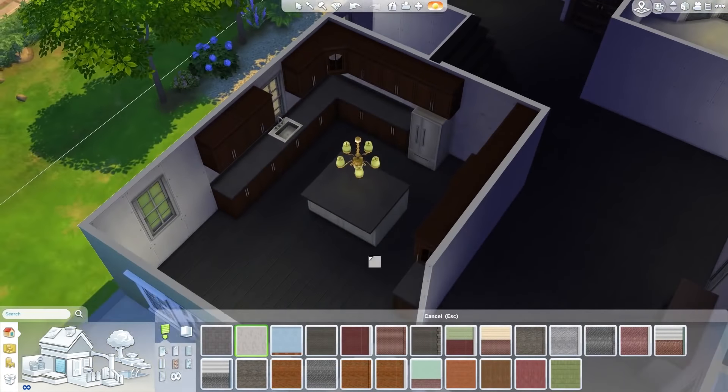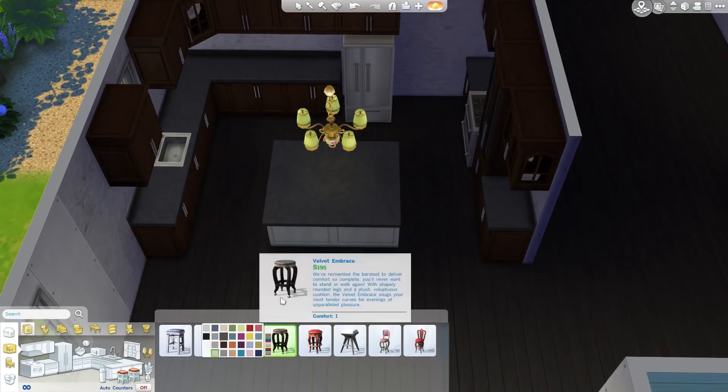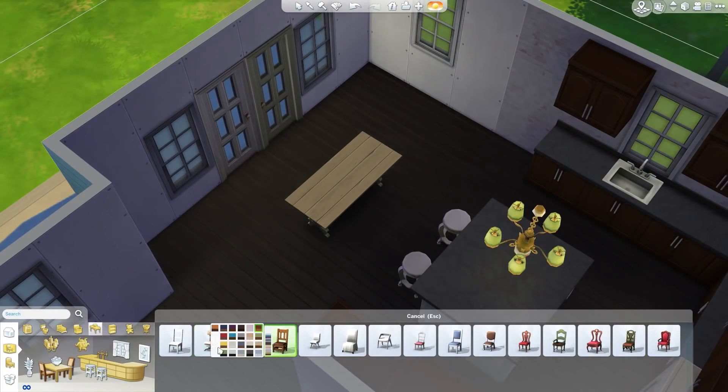The kitchen in the real house has wood floors, which I guess makes sense — look at me saying it's weird to have wood floors in the kitchen when my own house has wood floors in the kitchen. Usually in The Sims I try to put tile floor in the kitchen, but this house has wooden floors. Anyway, that's not really important.